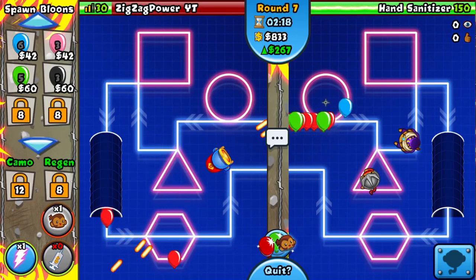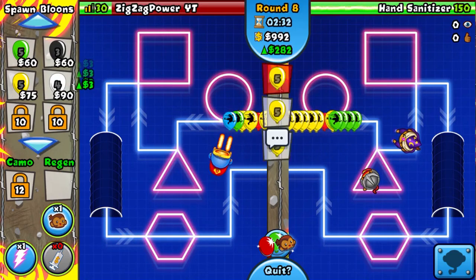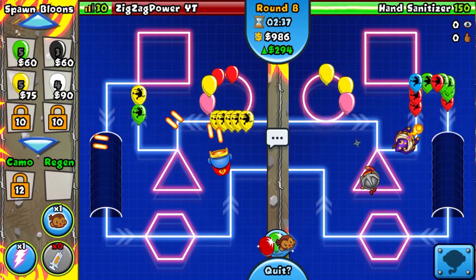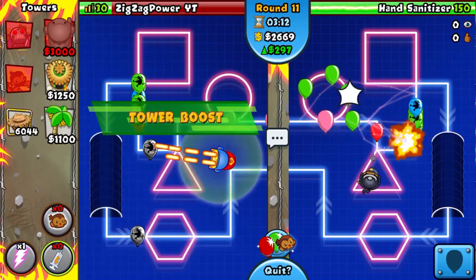Look at his loadout, dude — he's so dead to yellows. I reckon five sets of yellows should be enough to kill him. One, two, three, four... I think those are like five sets. Dude, that's some serious green light right there. This is gonna be interesting — I think we're just gonna boost here.